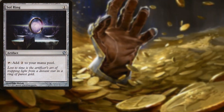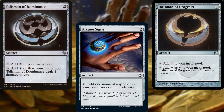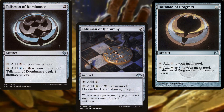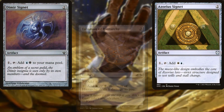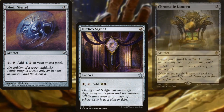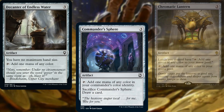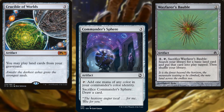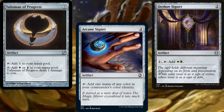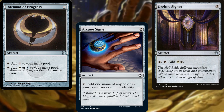Sol Ring, Arcane Signet, Talisman of Progress, Talisman of Dominance, Talisman of Hierarchy, Azorius Signet, Dimir Signet, Orzhov Signet, Chromatic Lantern, Decanter of Endless Water, Commander's Sphere, Wayfarer's Bauble, and Crucible of Worlds make up our mana ramp package. I know that there are a lot of even mana value rocks in the list, but generally I'd rather run a good 2 mana value mana rock as opposed to a mid-tier 3 mana value rock.